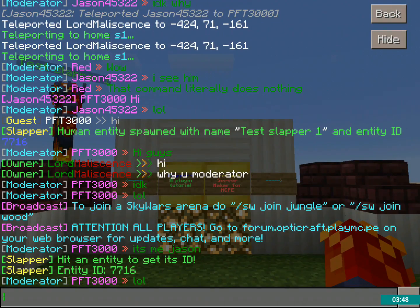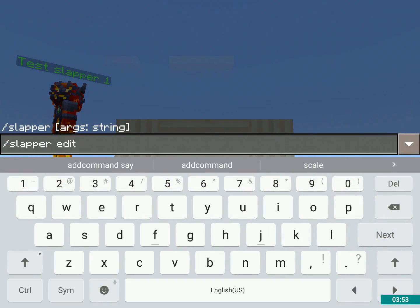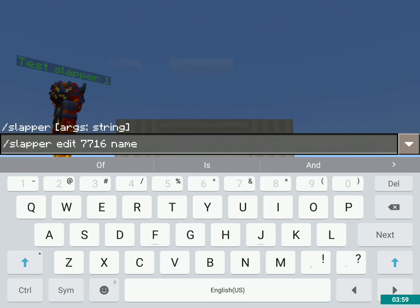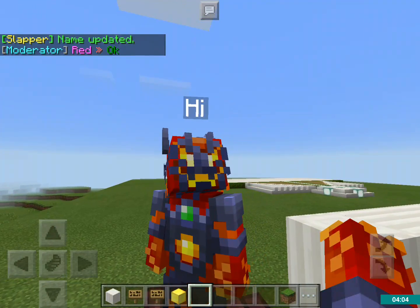Now, what I'm going to do to change the name is slash slapper edit, then the ID — so 7716 — and then name, and then "hi". So now its name, as you can see, is changed to "hi".